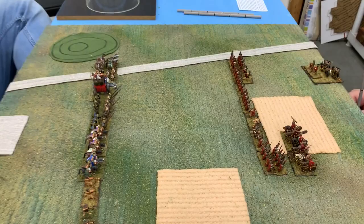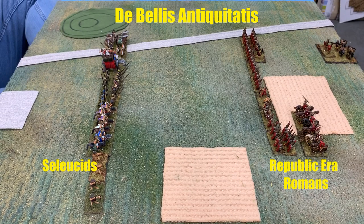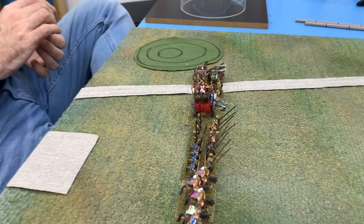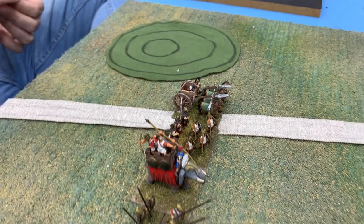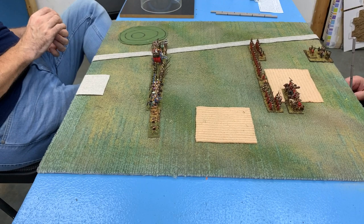The game we're looking at is De Bellis Antiquitatis, or DBA for short. We've got John's Seleucids on the left versus Jim's Republic Romans on the right. The Seleucids were an empire in Asia, one of the successor states of Alexander, controlling areas at their height from Syria all the way to Afghanistan. By this period they've lost most of that territory after conflicts with the Parthians. We see a war elephant, a scythe chariot, pikemen, knights, and light infantry on John's right wing.